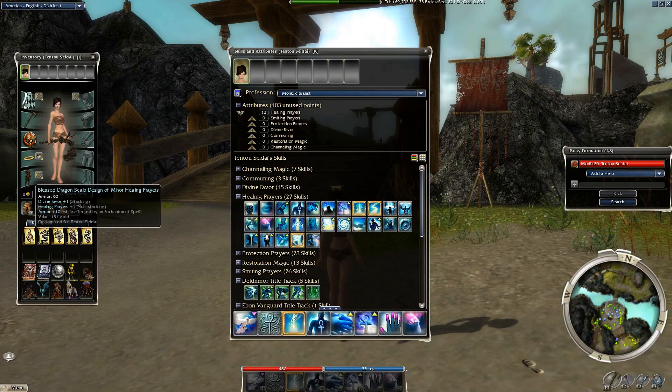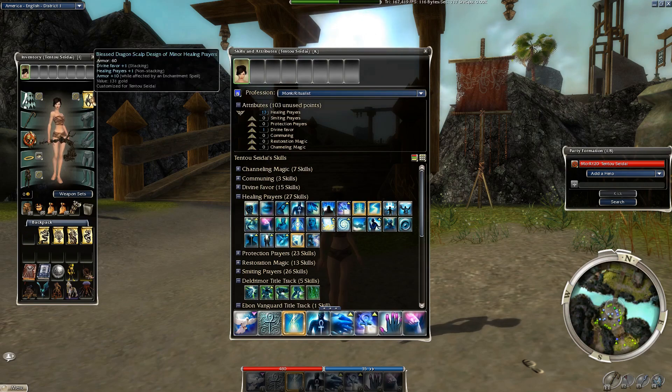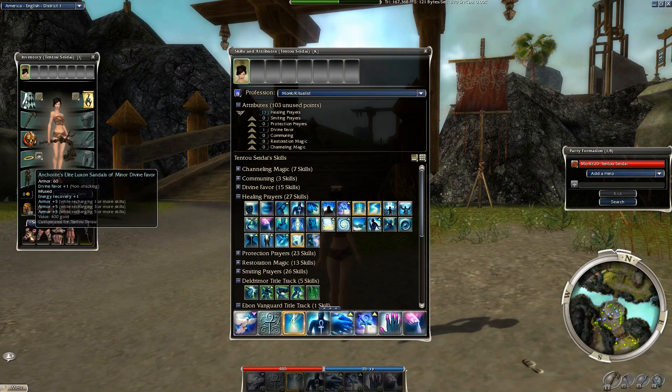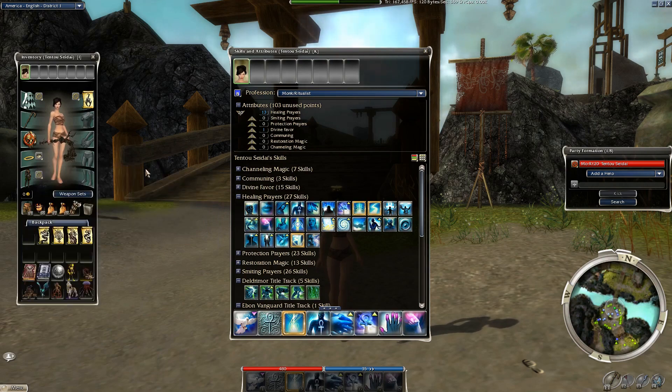You can continue going up by equipping things that give you runes and other benefits. This headpiece has Divine Favor plus 1 stacking, so it'll stack with other things that increase Divine Favor. The Healing Prayers rune — you can see it's a minor healing prayers rune. Minor refers to a minor rune, which increases the attribute by 1. There are also superior and major runes. They increase for more, but they have the downside of reducing your maximum health.